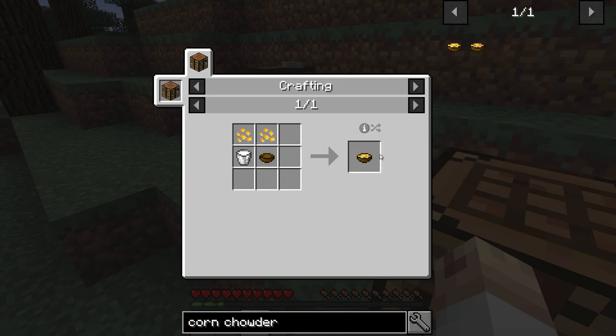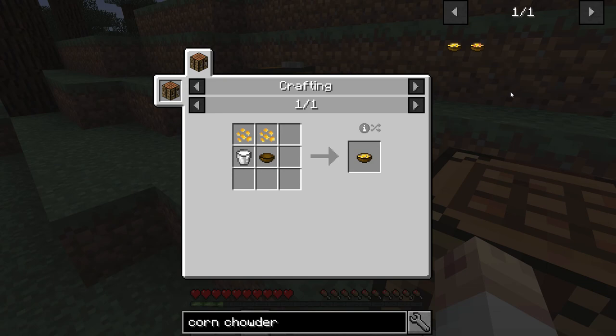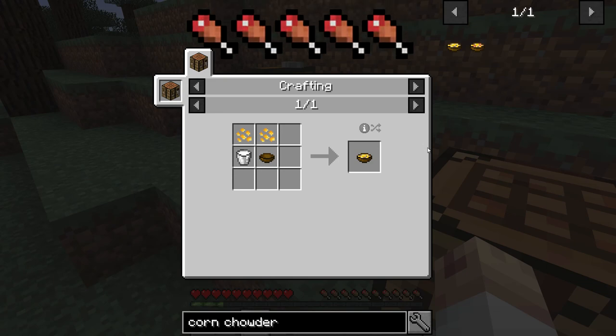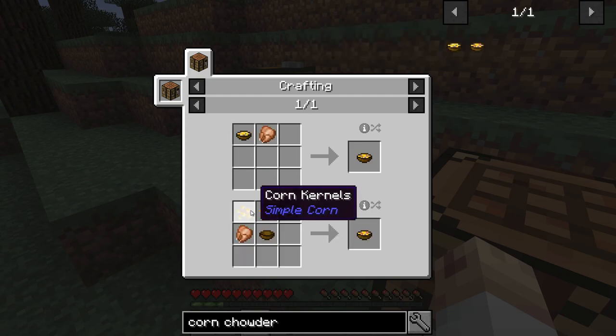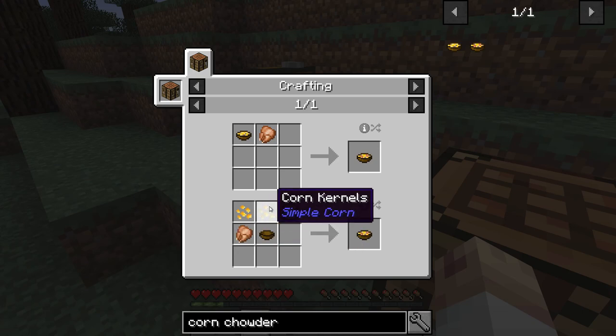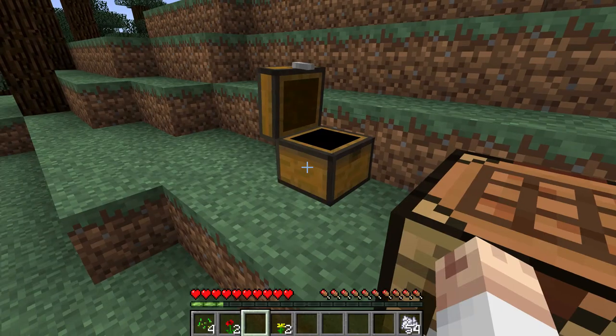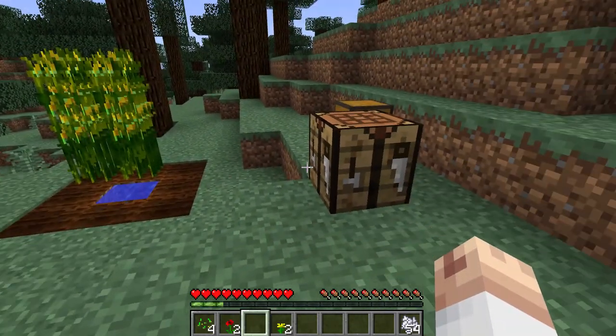But if you guys prefer to eat out of a bowl then go ahead and get the Korn Chowder. So if you want to get the Chicken Korn Chowder, this one adds a total of five hunger bars — the most out of the mod. All you have to do is add a chicken into the recipe: two Korn Kernels, milk, a bowl, and a cooked chicken. Or you could take your Korn Chowder and then add a cooked chicken to it. It has to be cooked chicken — it can't be raw. That is how you get the Chicken Korn Chowder.